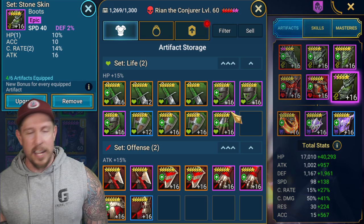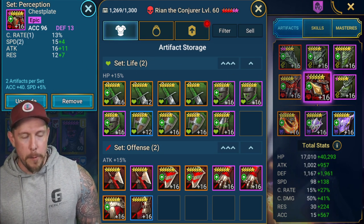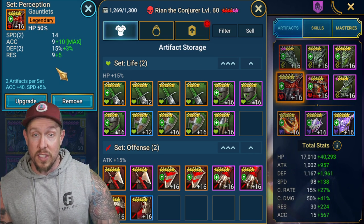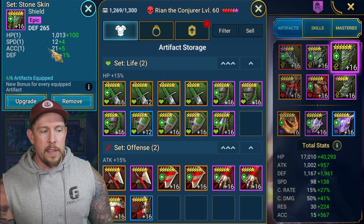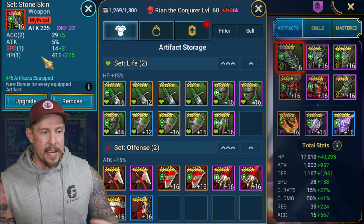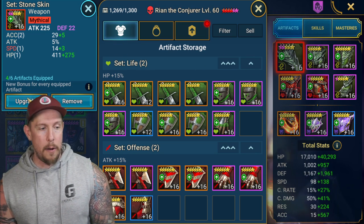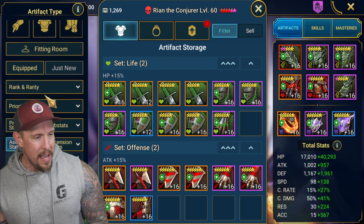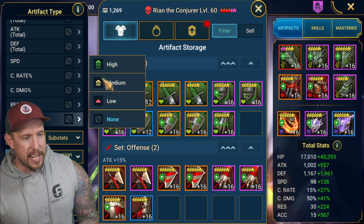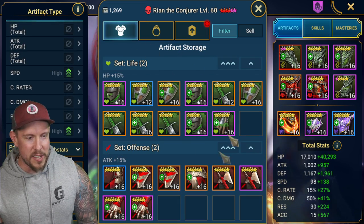We have Speed on the boots and a Perception set. Accuracy on the chest is pretty important on this champion, and then we can go HP or Defense on the gauntlets. I filtered my gear by accuracy high, speed high, then went to Stone Skin and looked around to see what I had available.